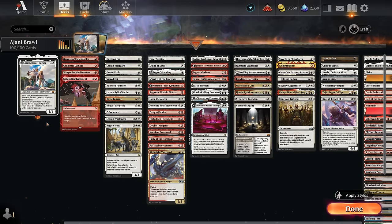Hello and welcome to another Brawl video. Today we're taking a look at a red-white tokens deck featuring Ajani, Nacatl Pariah as our commander.